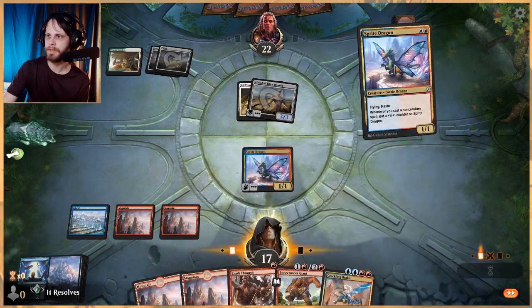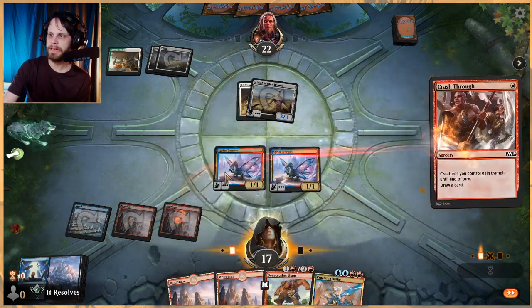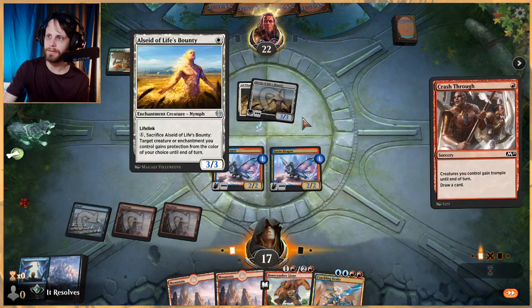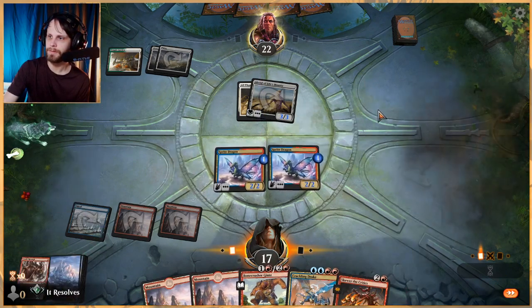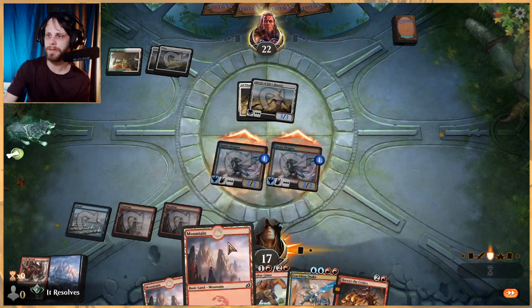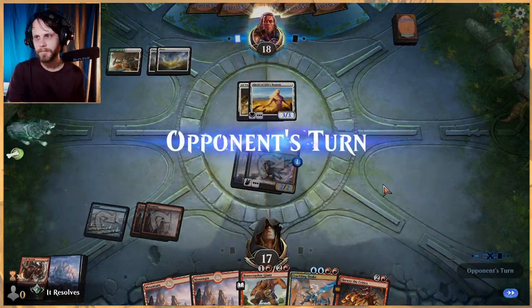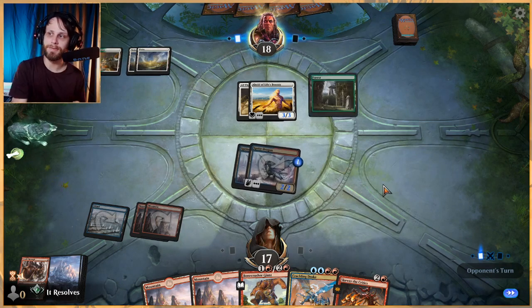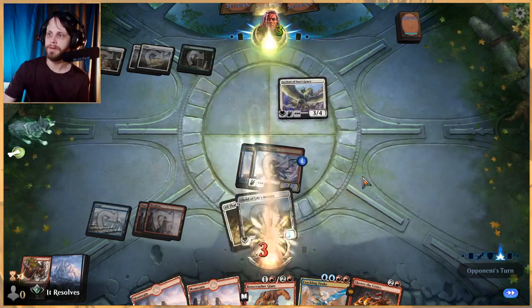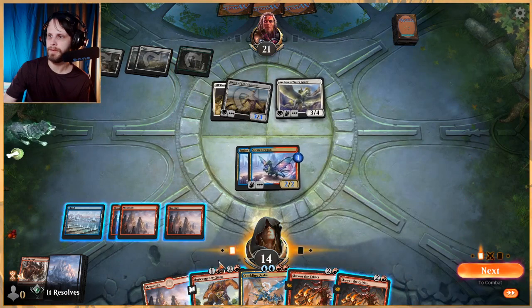Let's Crash Through here — each of our creatures gets a +1/+1 counter and we draw a card, which is pretty nice. We do have to be careful with Skewer the Critics timing. We could have Crashed Through first and then tried this, but that's okay. We can double up on these spells next turn and deal five damage to the opponent if we need to — there's definitely potential there.